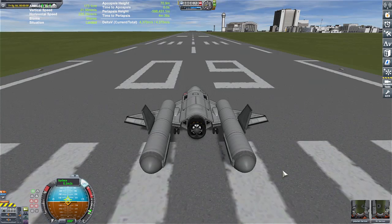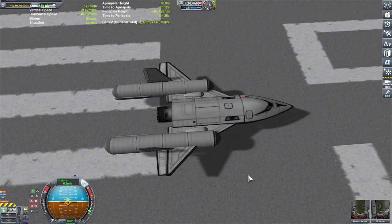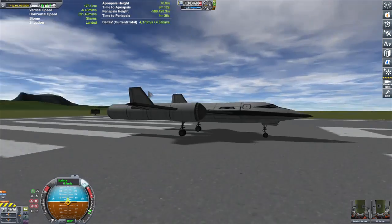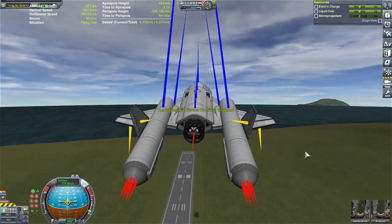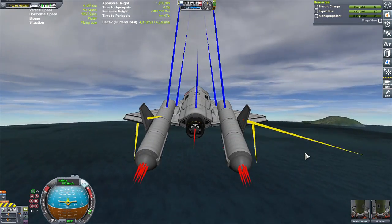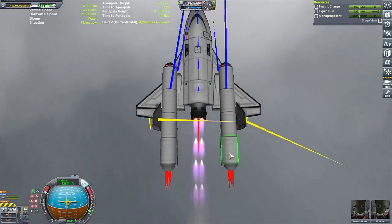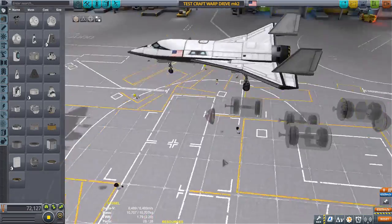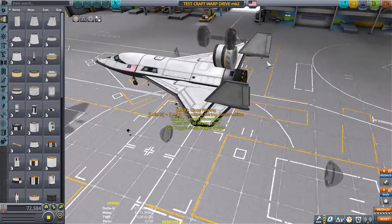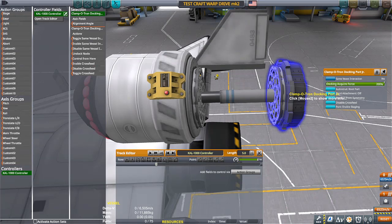Alright, test attempt 4. I went ahead and I streamlined the warp engine to make it KSP atmosphere-proof. Hopefully with reduced drag we'll start speeding up and maybe get out of the atmosphere. If this doesn't work, I have one more trick up my sleeve. Engage. I just noticed that it's creating a ton of drag inside here, so I need to go back and figure out how to keep that from happening.